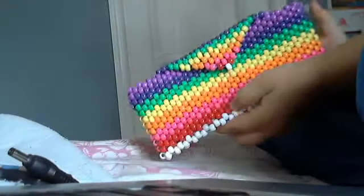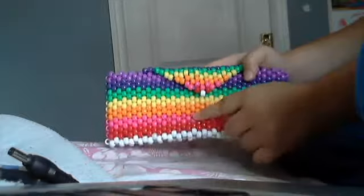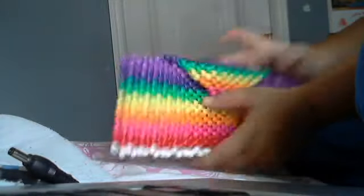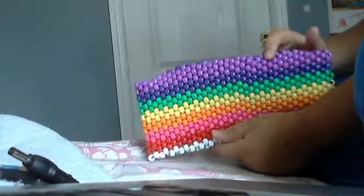Hey guys, it's alexgirl4 here and this is another candy update. I made a wallet — it's all rainbow and awesome. I messed up on the flap; it's supposed to be coming down here but I made it too short. But that's all right — here's the back of it. It was pretty simple to make.